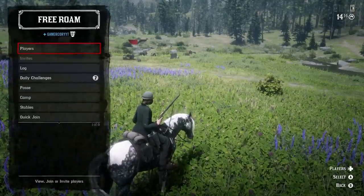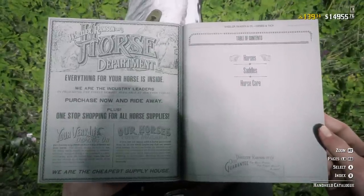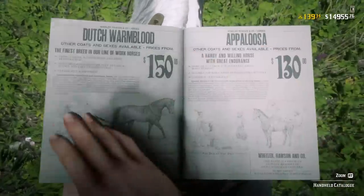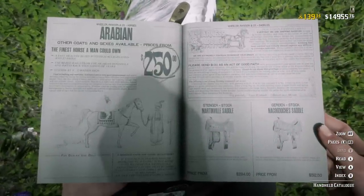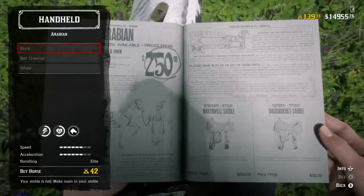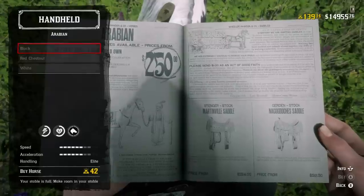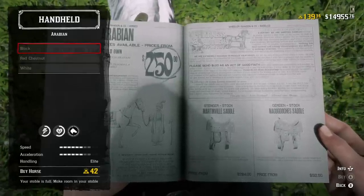If we go and take a look at our catalog, coming in at number 10 — under Horse and Tack, we have our horses. I am saying that the Black Arabian is one of the most useless purchases in Red Dead Online. If we view this and look at the Black Arabian, we have speed and acceleration both at six out of ten without a special saddle, and with a special saddle or upgrades you get eight out of ten. Its handling is elite, but it's 42 gold — and for a lot of new players, it will take a significantly long time to achieve 42 gold.